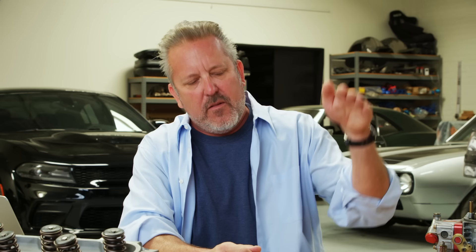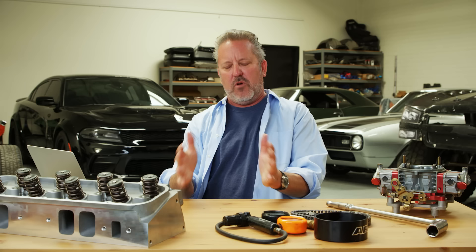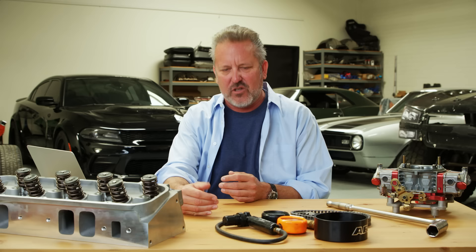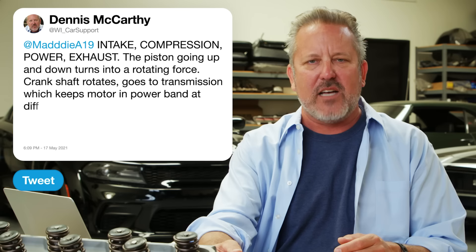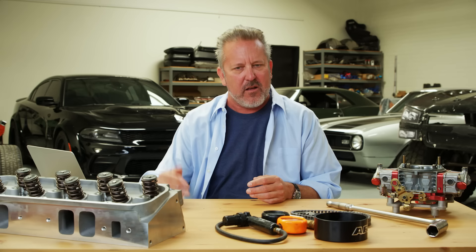That piston going up and down converts the up-and-down force into a rotating force. The crankshaft rotates, and goes to the transmission. The transmission keeps your motor in the proper power band at different speeds — you take off from the light in first gear, go to second, go to third. And if it's a Fast and Furious movie, you go all the way up to like 16th or 17th gear, and that's how you get down the road.